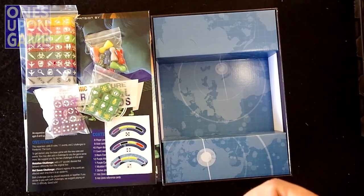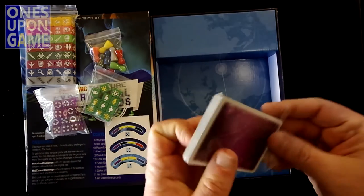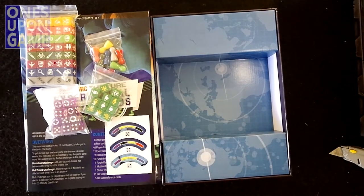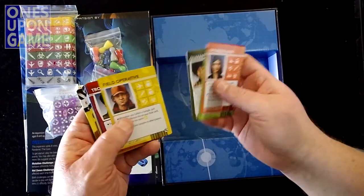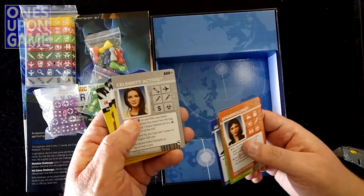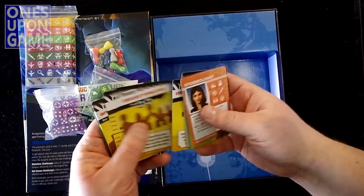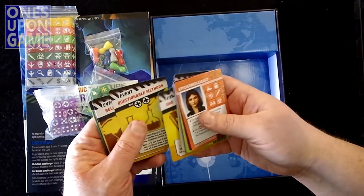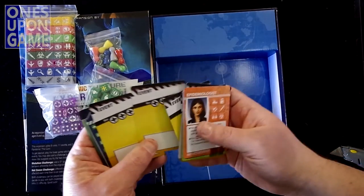Then you've got role cards — obviously a thicker stack than eight cards, so probably some extra event cards or instruction cards. We have our epidemiologist, field director, operations expert, quarantine specialist, field operative, troubleshooter, archivist, and celebrity activist — because we should all listen to celebrities. There are also some extra event cards, and blank event cards so you can either make your own or download them.